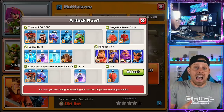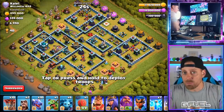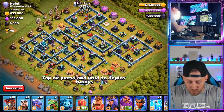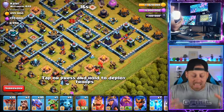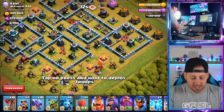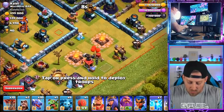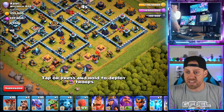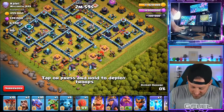Let's see how we do live in a Legends attack and see if this one is the worst. The problem with the Lightning spell is you don't always get the most value. I have to choose whether I'm going to take down the Eagle or the Clan Castle — I'm going to go for the Clan Castle because I don't know what's inside. Then I'm going to dive in with my King and Queen to try and take out one of those air defenses.